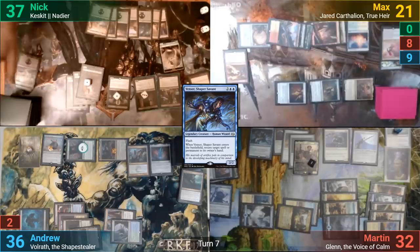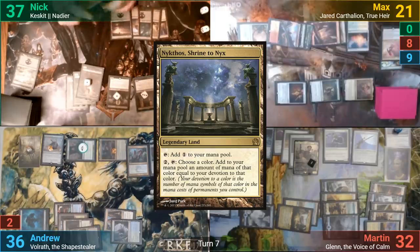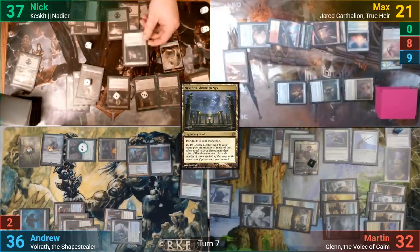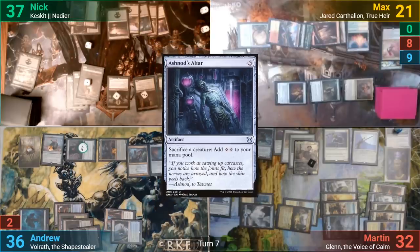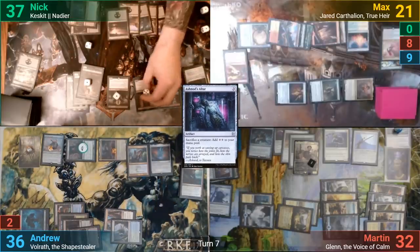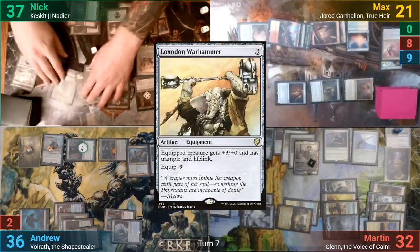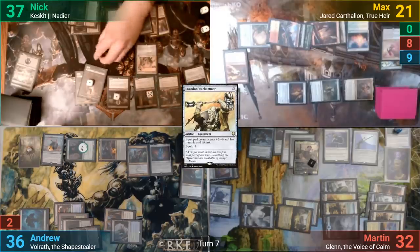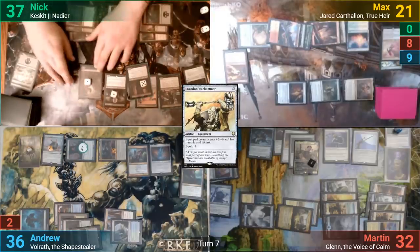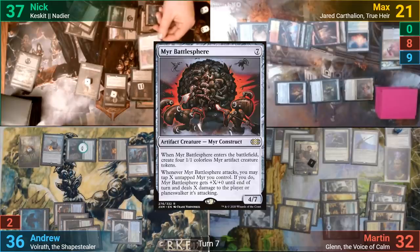Nick loses one to Bitterblossom, makes a token, and draws for turn. He plays Nykthos and activates it for five. Three mana is used to cast an Ashnod's Altar, and Nick sacrifices a token to make two colorless, giving Nadir another counter. He casts a Loxodon Warhammer, gears up Nadir by sacrificing a Zombie token, making mana plus giving him another counter. Nick then sacrifices another zombie to make more mana, and this is used to help cast a Myr Battlesphere, making four Myr tokens.